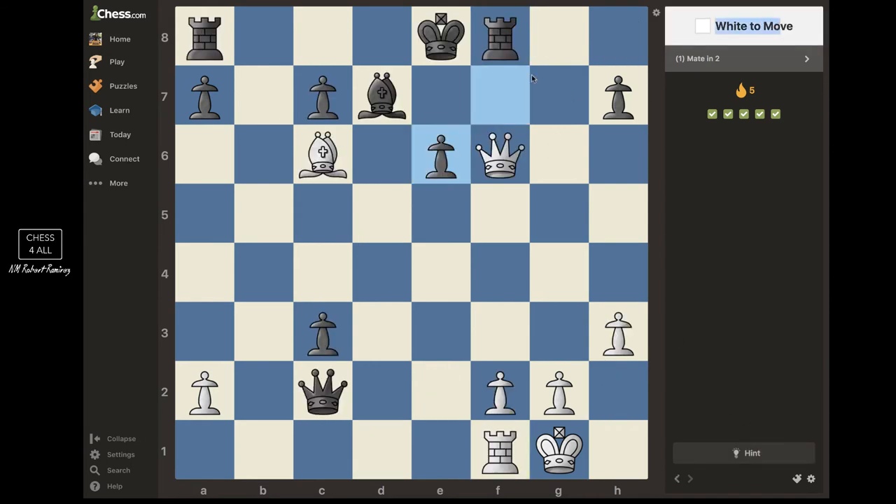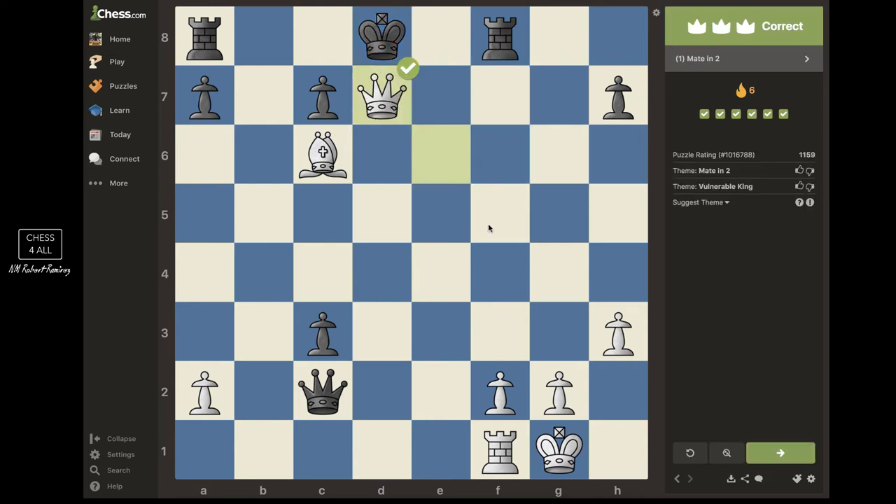White to move — my king is over here. What pieces might be involved? Queen and bishop. This is cool because it involves a pin. So I could take this pawn — check — the king has to move, and then checkmate. Check and checkmate.